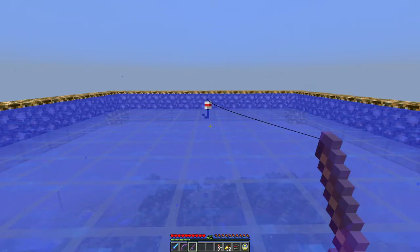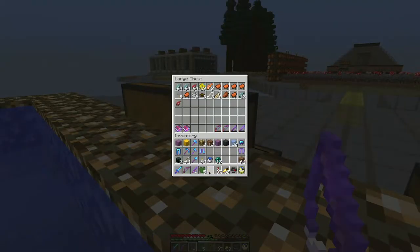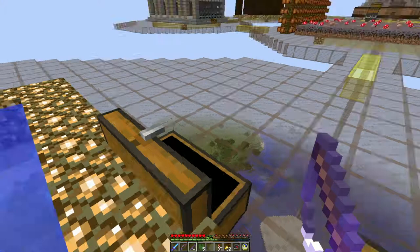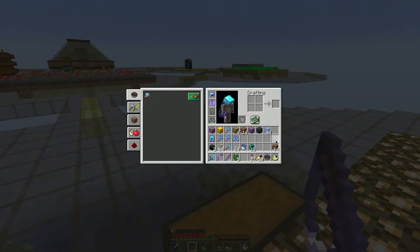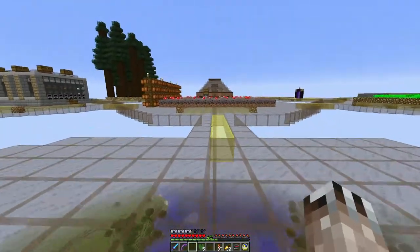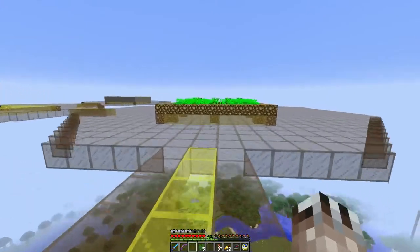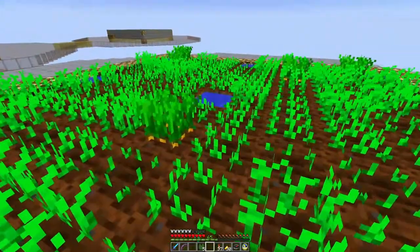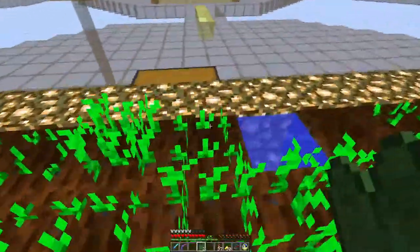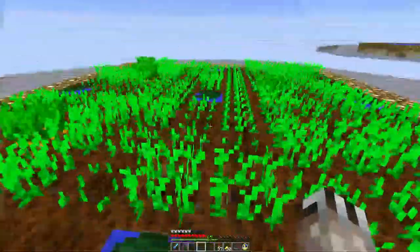I've come to the conclusion that fishing for specific items is kind of a waste of time, or at the very least frustrating. You get lots of interesting stuff out of fishing, but it doesn't necessarily give you what you're looking to get. I need nine lily pads to put over the water in the farm — I only have five, so I'll go place them over some of the holes. There are still holes that need to be filled but I'll deal with that later.